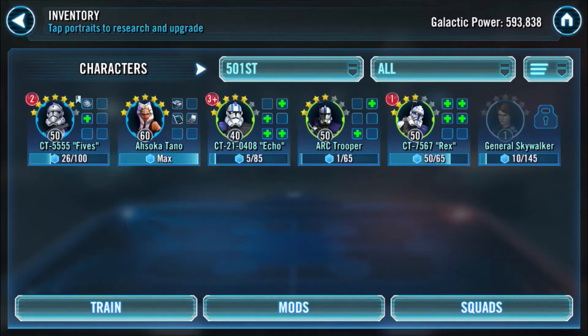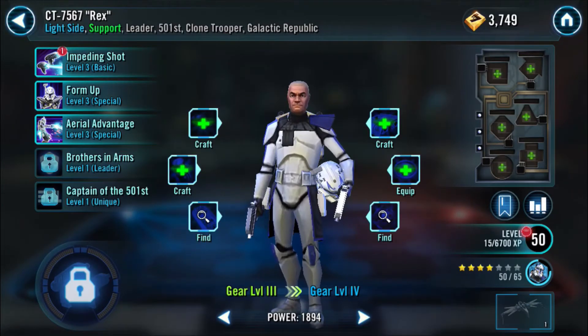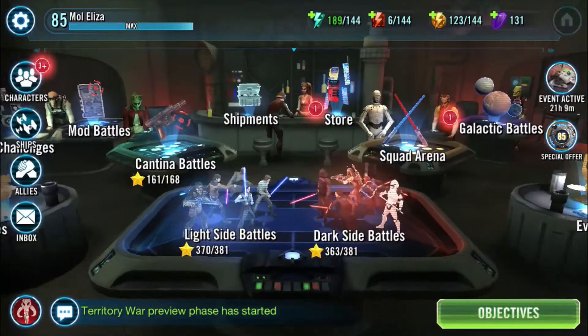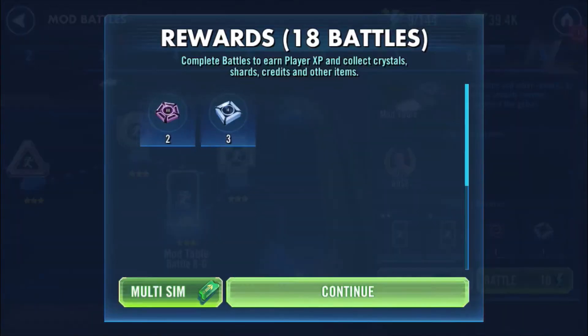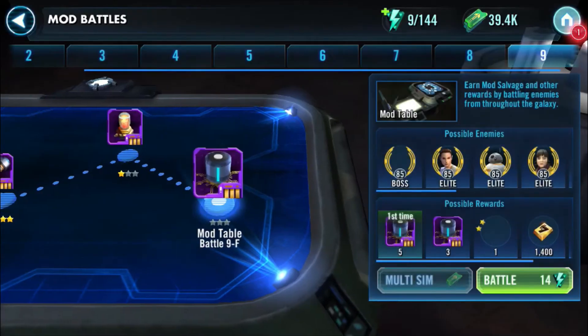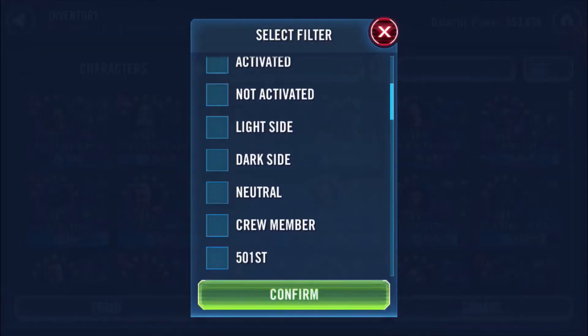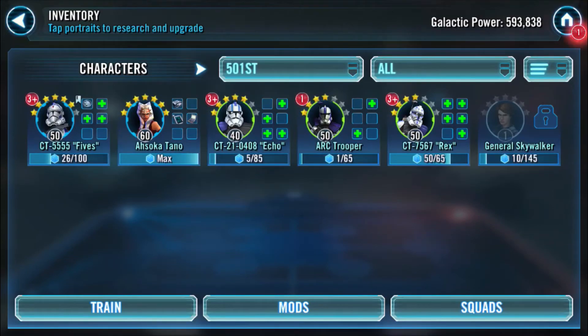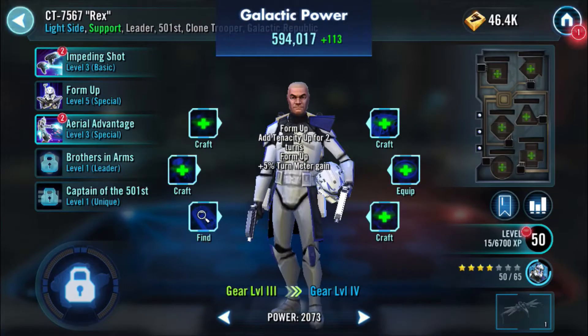Rex in Star Wars Galaxy of Heroes is quite a useful character. He can be used to heal, to get rid of negative effects, and a whole load of other stuff too. Fives is also a great character — in Star Wars Galaxy of Heroes he gives his life to save his friends, which is quite cool.